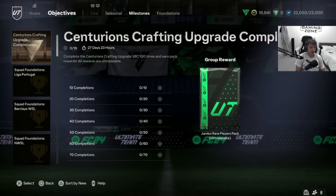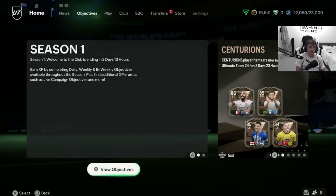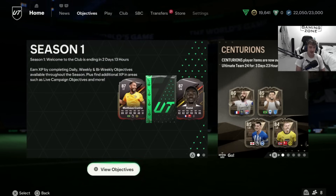You can also do objectives with this upgrade crafting pack to grab the new Centurion's Crafting Upgrade Completionist. I'm going to be taking you through all of this, explaining what you need to do and how you can grind it to get the best value. You've got 27 days to do it. If you find this video helpful make sure to drop a like and subscribe — we're really close to 5k.